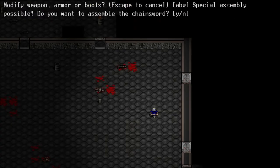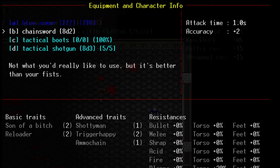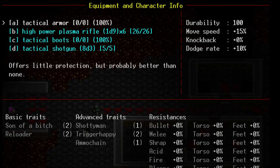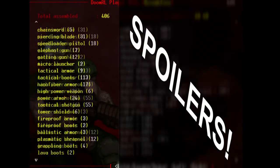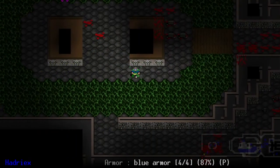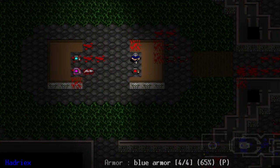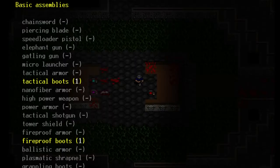For example, a simple combat knife can be converted into a deadly chainsword, and a green armor can be converted into a tactical vest, which provides no defense but a significant boost to movement speed and dodging. There are currently 40 different assemblies. You can discover them through experimentation or by raiding Hell's Armory and finding schematics. Either way, once you learn an assembly, the knowledge is yours forever, and they are put on a list that can be pulled up at any time during subsequent playthroughs by hitting capital A.